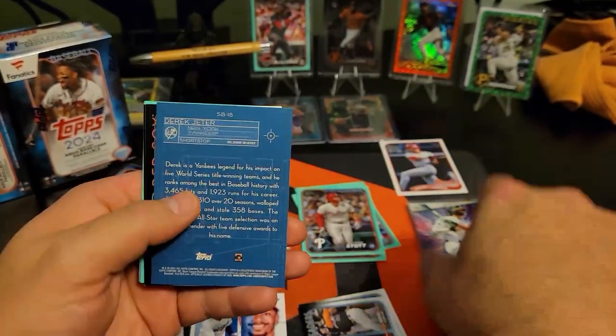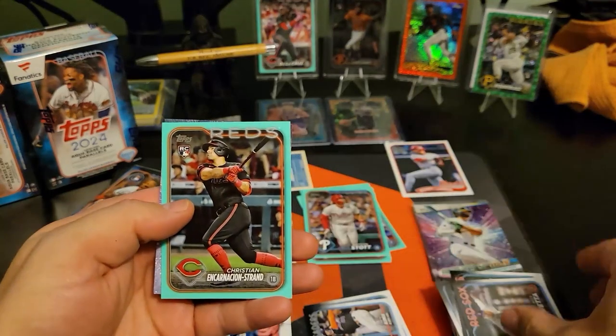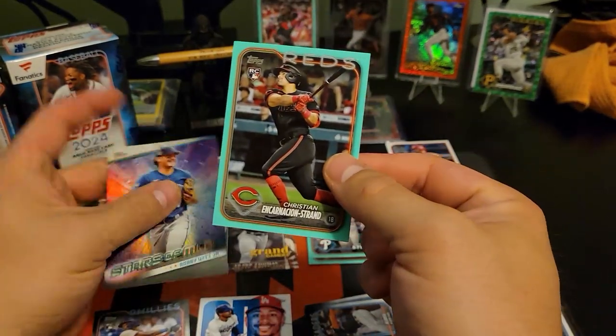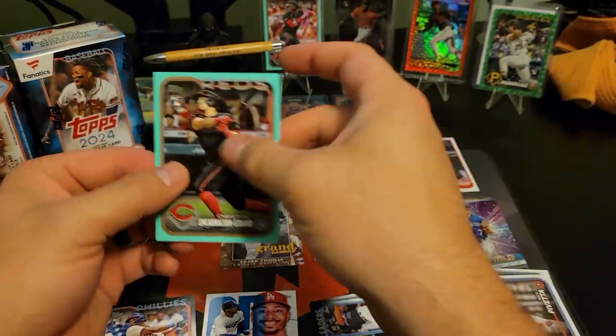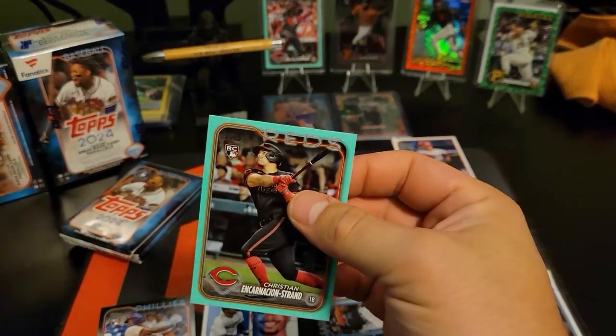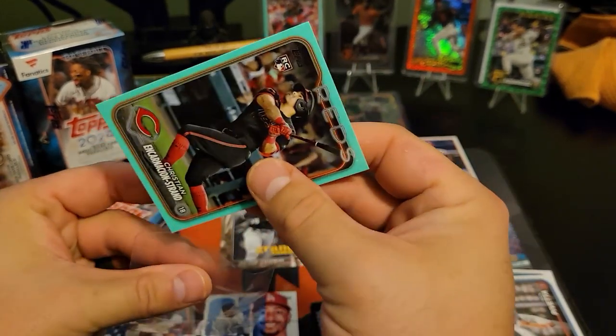I do enjoy having more than just one pack to open - that's nice. Blueprints there, a Teeter, Christian Incarnacion strand - there we go, rookie hit! We're warming up.